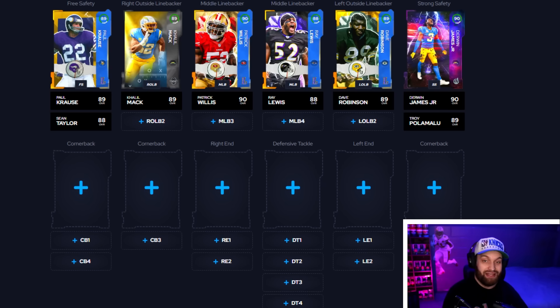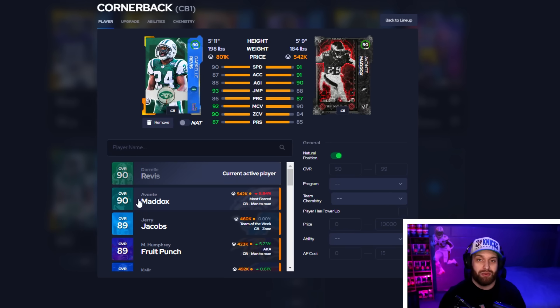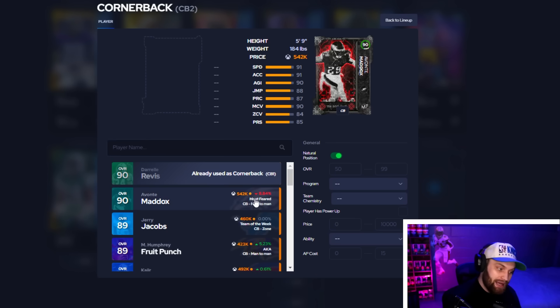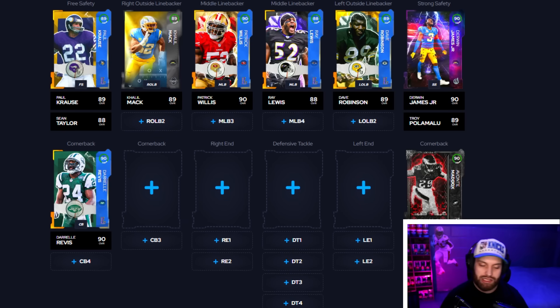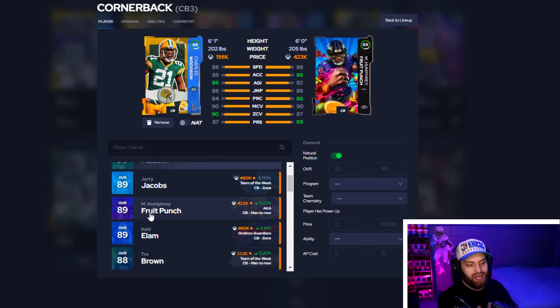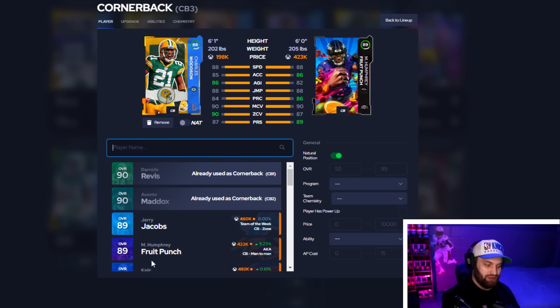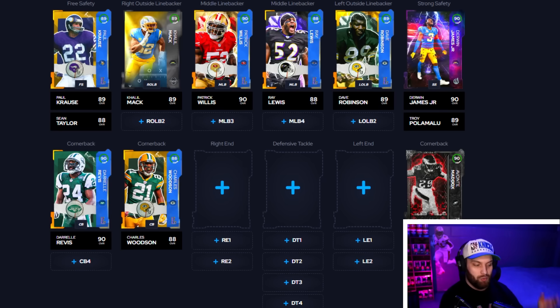Cornerback has been a lackluster position in the game until the last couple of days when upgrades started coming in. The problem is they keep giving us very short corners. The only two guys above 90 speed right now are Darrelle Revis and Avante Maddox — 5'11" and 5'9". They're still the best on paper and will be hip-to-hip with most wide receivers. For cornerback three, Charles Woodson is still amazing — 88 speed, 90 man, 90 zone, six-foot-one. Fruit Punch is in the game too, but I'll go Woodson. We really need more corner upgrades though.